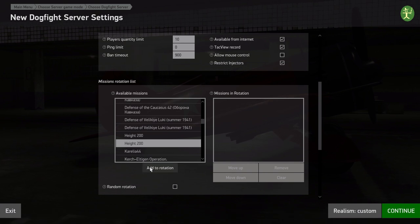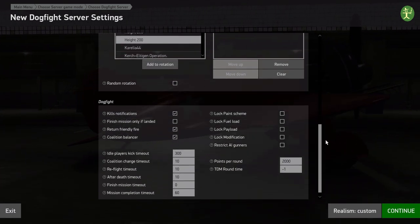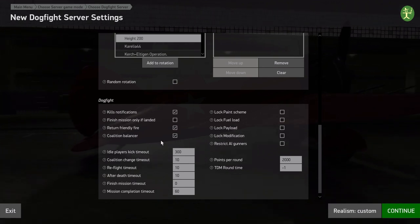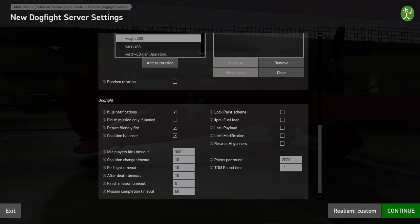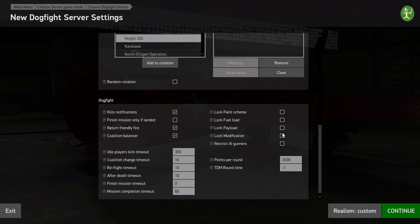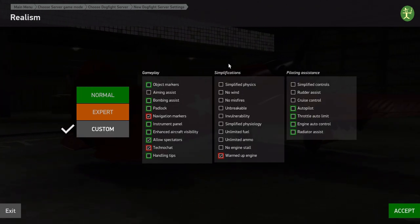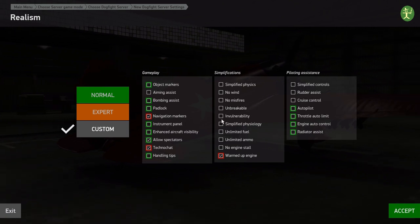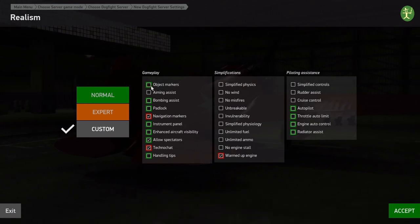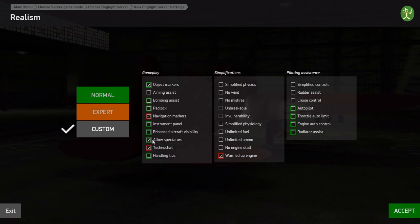So this is Height 200. If we scroll further down there are basic settings you can configure. You can lock the payloads and fuel loads. We still have the realism buttons from before — you can make yourself invulnerable, unbreakable, give unlimited ammo, unlimited fuel. You can have object markers and bombing assist on. Let's turn object markers on — which we'd never normally have, but it's always useful to have. Allow spectators, particularly for a video like this, and external views.